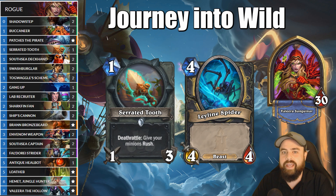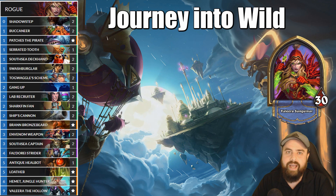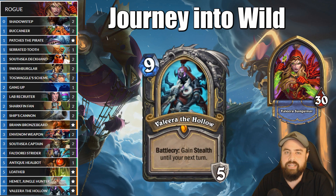Originally, the only cards I had over 3 mana were the one Hemet and two copies of Beldori Strider, but adding three utility cards — Anti-Killbot, Lotheb, and Valera the Hallow — made the deck much more versatile late-game.